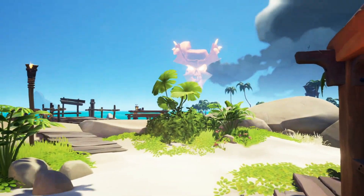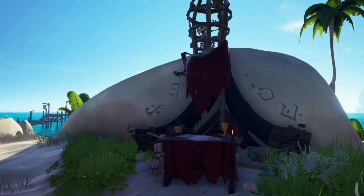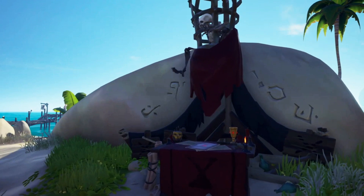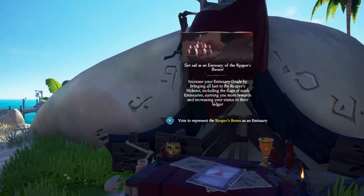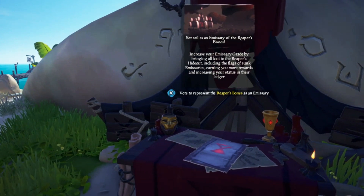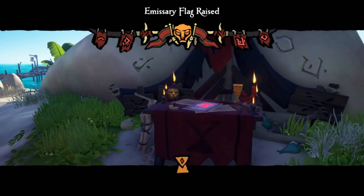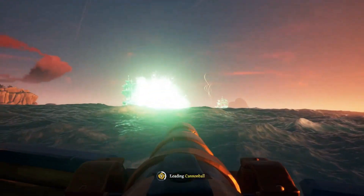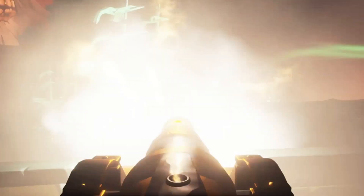Before you leave the outpost, look up for a big red skull in the sky. If you see this event when you spawn in, throw up that Reaper's Bones emissary flag — just keep in mind this will mark you on the map for all players to see. With this flag up, treasure is not specific to any one company, so every piece of treasure you touch and put on your ship counts towards leveling up the Reaper's Bones flag, which is perfect because the Flameheart event drops skulls, treasure chests, and supply crates — but you're going to have to sink some ghost ships to get it.